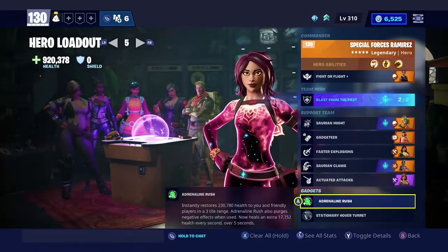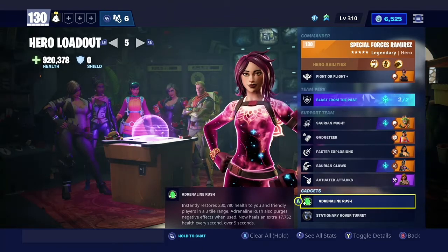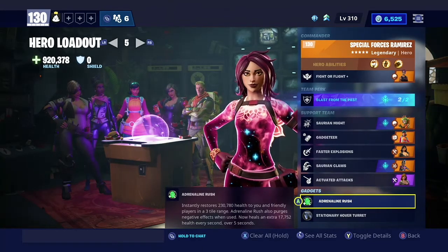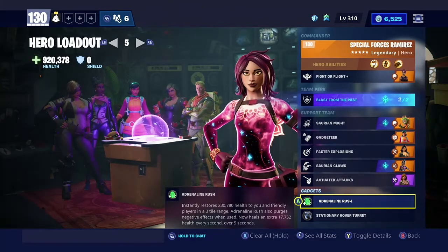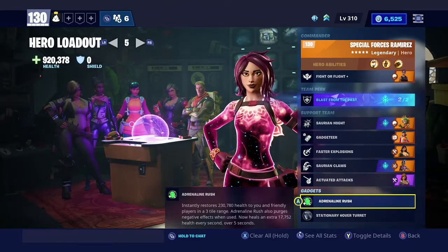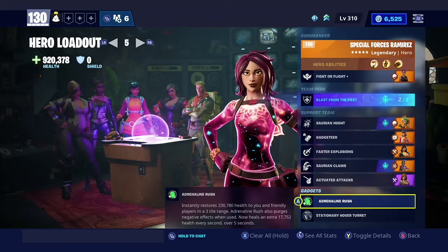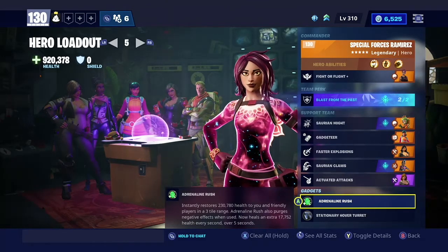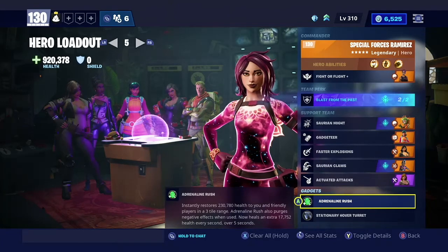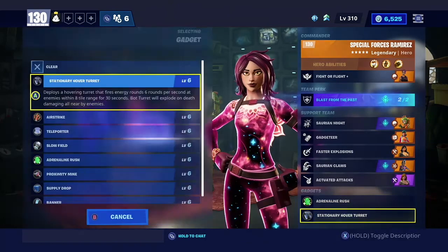For your gadget you always want to have Adrenaline Rush — this is the most important thing to have. Make sure to get it upgraded: mine restores 230,000 health to friendly players in range, purges negative effects when used, heals an extra 17,000 over five seconds, and if teammates are downed it can also heal them. It's insanely good.